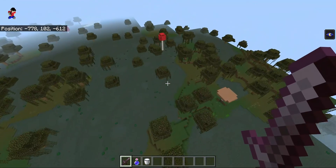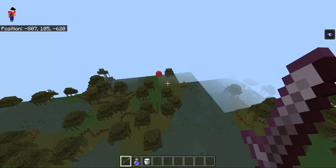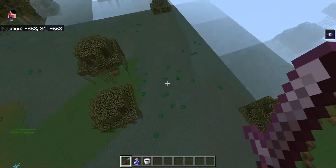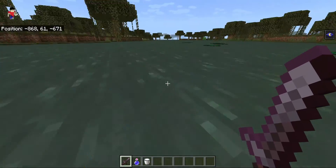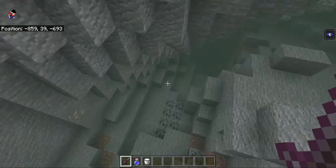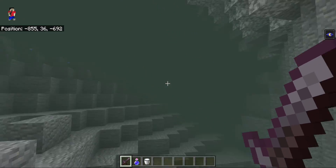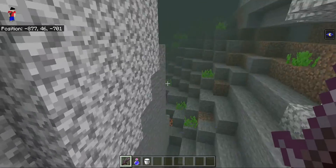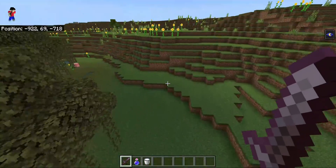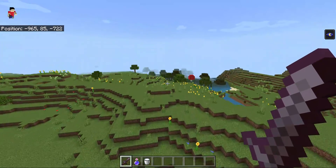It doesn't look like there's anything in the swamps. In the next update we will get a swamp update — that's what update we're going to get next. This swamp update is going to be the Wild Update. We're going to have the mangrove swamp. In 1.19, we're going to have a mangrove swamp.